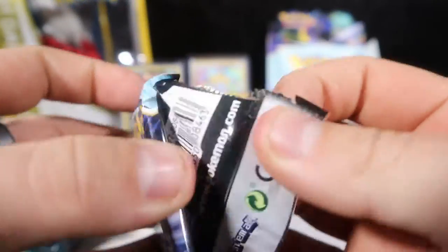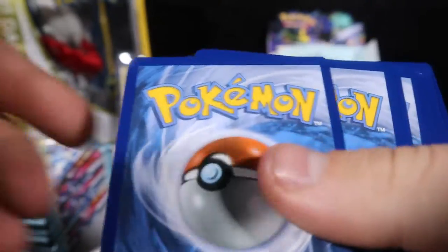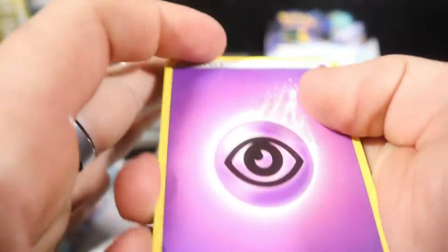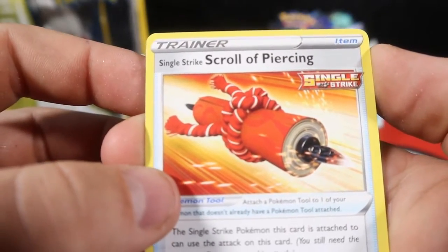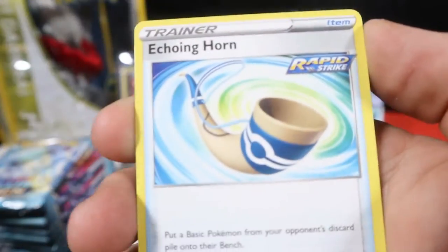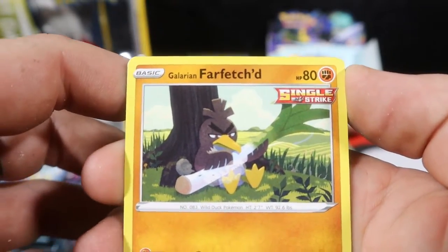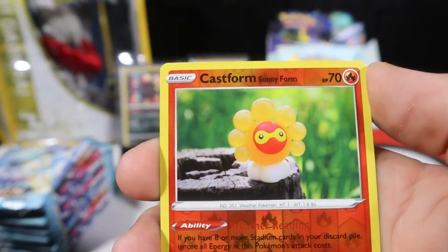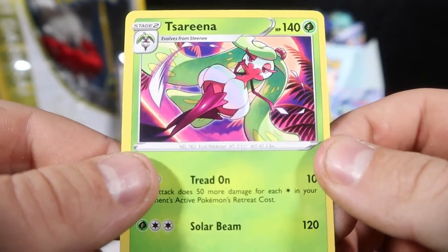The pack just wants to give me some dark types — let's see if we can get that Moltres then. With a Psychic energy, Avery, a Single Strike Scroll of Piercing, Echoing Horn, Rainy Form Castform, Galarian Farfetch'd, Weedle, Grookey, Cloverpus, Sunny Form, Reverse, and a Serena yet again.